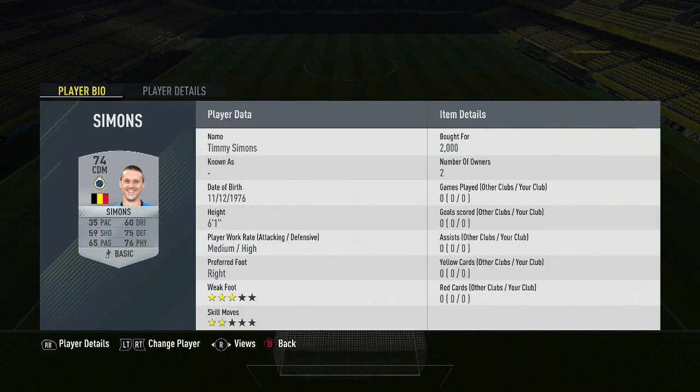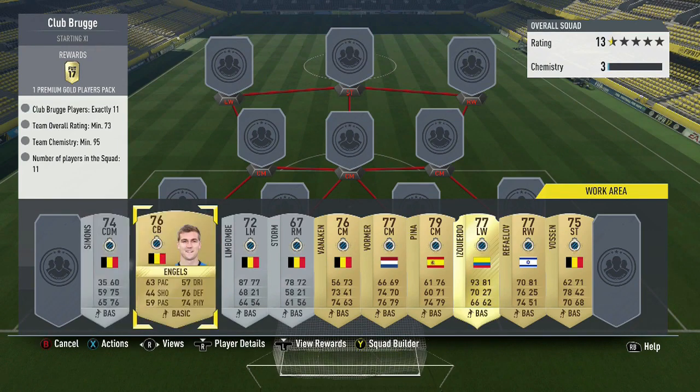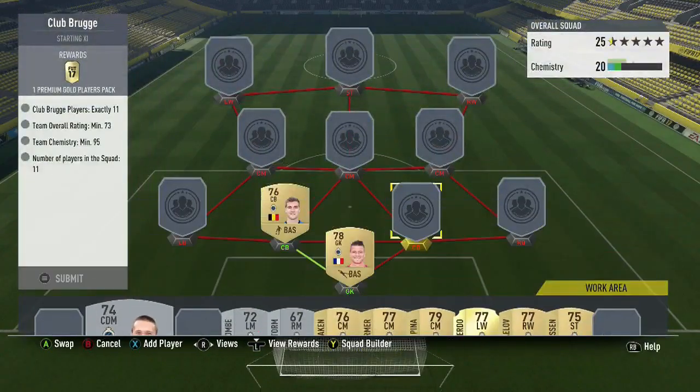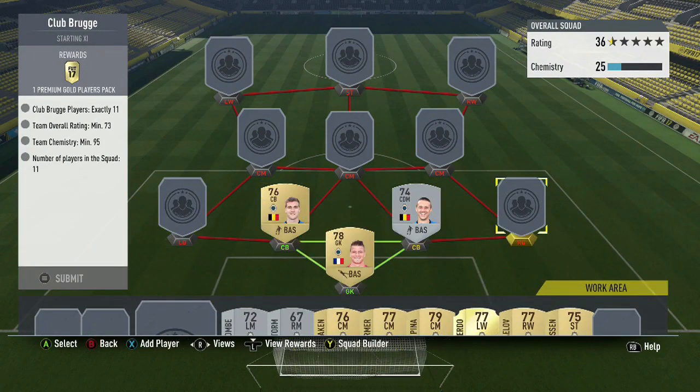Simons is a center defensive mid card for Club Brogue and you can get him for about 2,000 coins. There is also a gold center back option if Simons is more expensive when you're watching this. Angles is the cheap center back you'll want to buy. We're going with Simons at center defensive mid and Angles as our other center defensive mid. Fullbacks are super expensive.